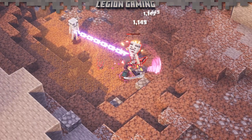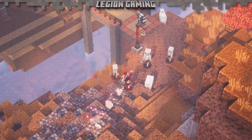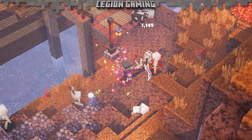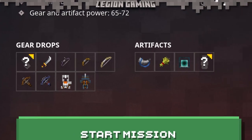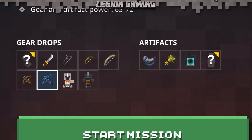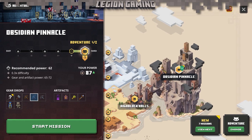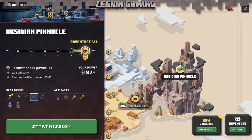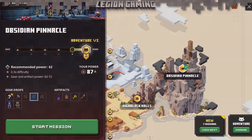We unlocked the Jailer Scythe from Pumpkin Pastures, but you can unlock this item from other places as well. Unique items are upgraded versions of their regular counterparts and can be found in the same zones. For example, if you wanted a unique heavy crossbow, you'd look in Cacti Canyon, but you could also find one in the Obsidian Pinnacle. So if you're looking for a specific unique, start by searching the map and identifying its common counterpart in one of Minecraft Dungeon's biomes.